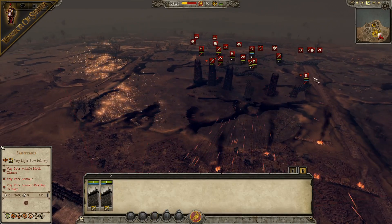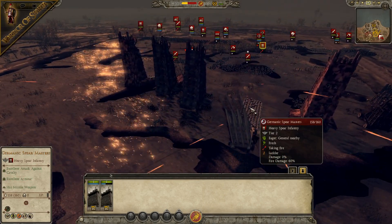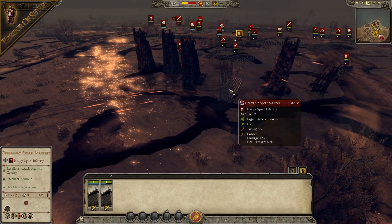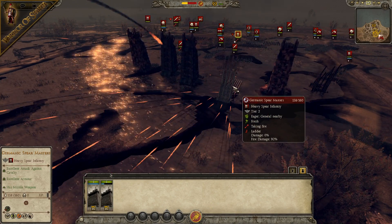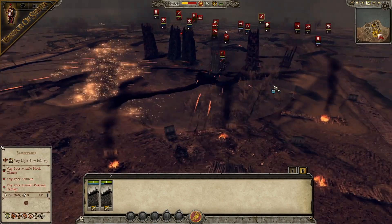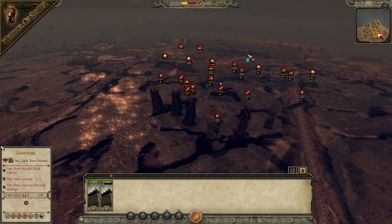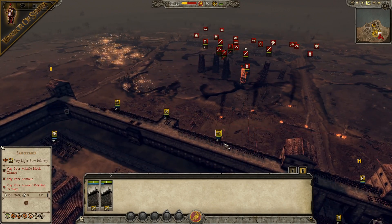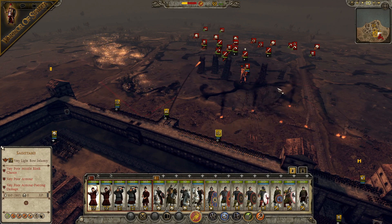Let's try and get this siege tower on the left-hand side. Arrows firing into that ladder now, taking a lot of damage — 61%. That should be burning to a crisp in a second as well. Not a bad start so far — reminds me of the defence of Helm's Deep. I'm also worried about those Onagers in the rear of the enemy lines; they could get some shots off if we're not careful.